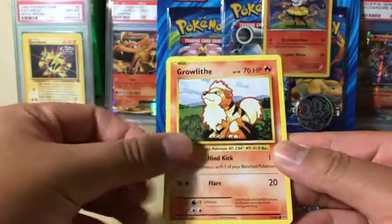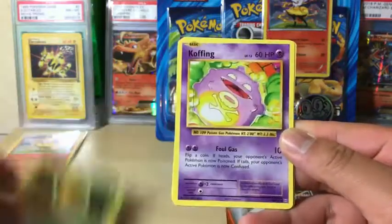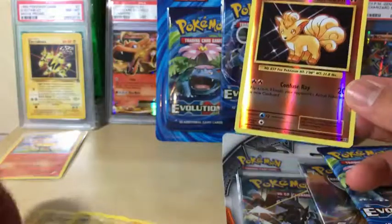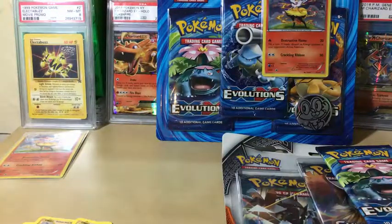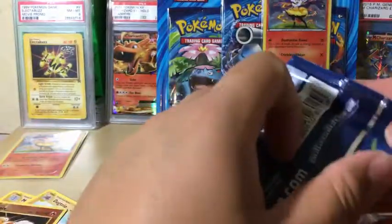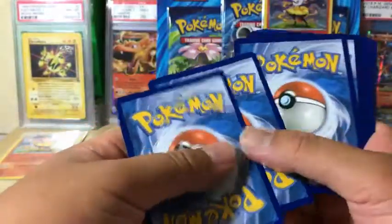From the first Evolutions pack we got: Vulpix, Nidoran, Growlithe, Rattata, Electabuzz, Kakuna, Coffey, Machoke, Reverse Holo Vulpix, and the rare is a Dugtrio non-holo rare. The Vulpix looks pretty clean — let me take a closer look. Oh, never mind, there's a line on the bottom. Almost, but it's not the fire type we were looking for.